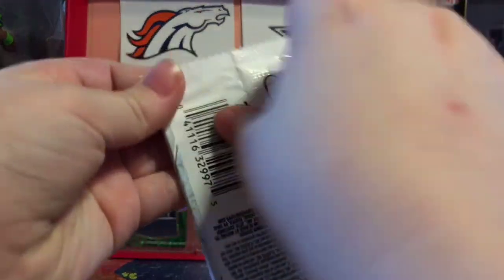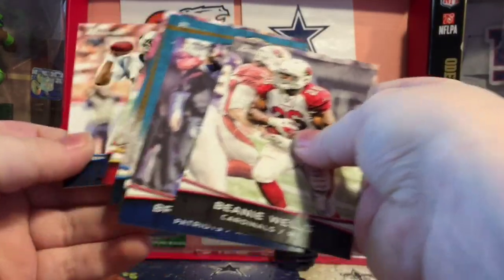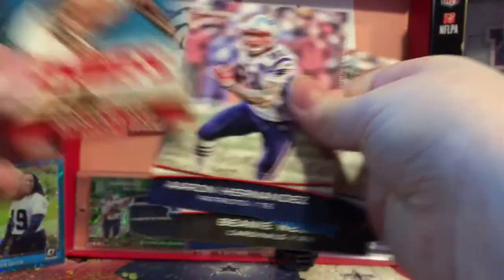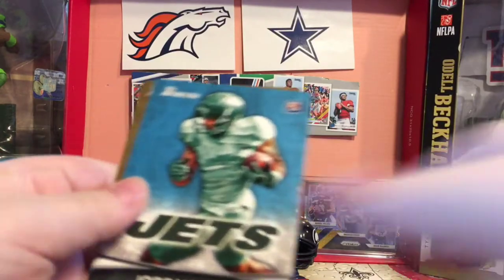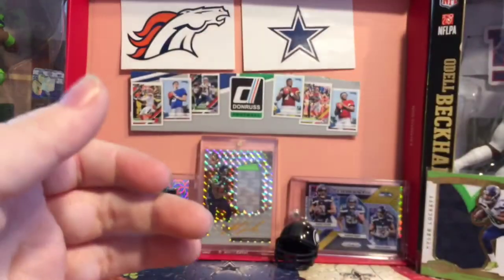2012 Bowman — you get three rookie cards in every single pack. Beanie Wells, Brandon Lloyd. We got Cam Newton, Calvin Johnson. There's a Dontari Poe rookie for the Chiefs — he's pretty good. Hernandez, Brandon Lloyd, Jordan White, Carolina Panthers Joe Adams. Those are not very good rookies, but anyway.